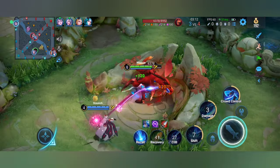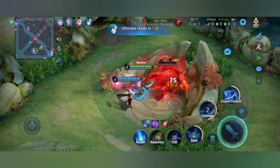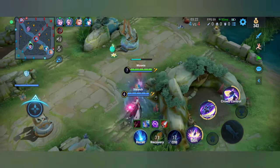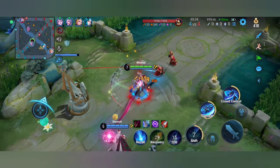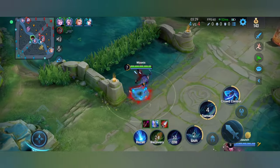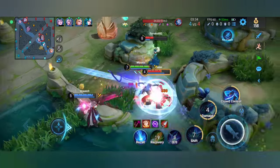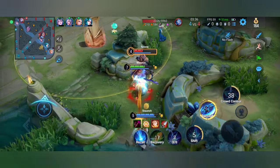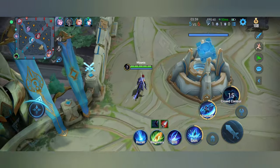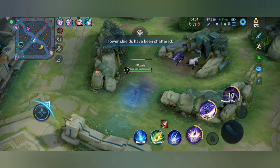Once you've grouped them with the ultimate, you can immediately use the enhanced auto attacks and then get the second ability again, use it, and repeat. Your ultimate can be used to group up enemies — for example, push their marksman towards their mage and then attack both of them. See this is how he pushes. That wasn't the best engage but I was getting a bit bored since I hadn't gotten kills yet.